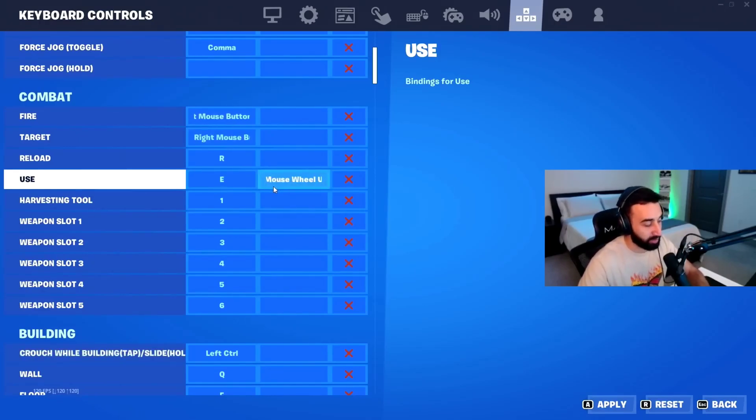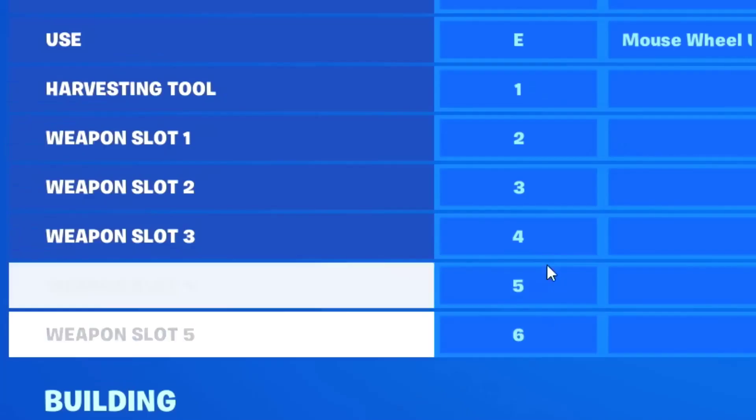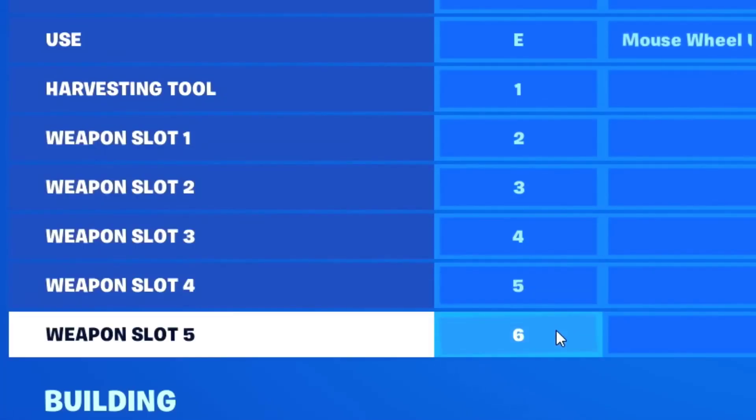Harvesting tool — your pickaxe — is set to 1, and my inventory slots one through five are bound to the numbers 2 through 6.